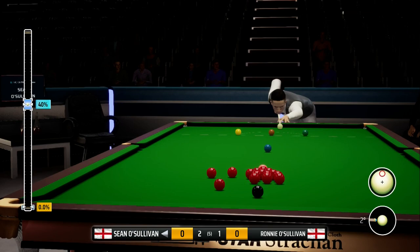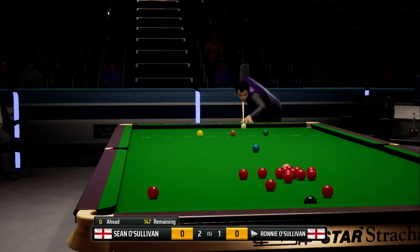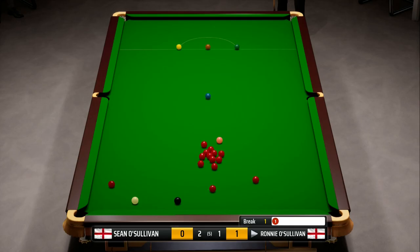We're going for our trusty 40% power, to see if we can get up behind the green and brown. Fingers crossed this will just go past the green - it has done pretty well, but I'm not sure if the brown covers that red hovering over the corner. Ronnie's gone for one of the ones in the middle of the table instead, and he's put it in quite comfortably, straight down the middle of the pocket. Unfortunately Ronnie O'Sullivan's starting his break.